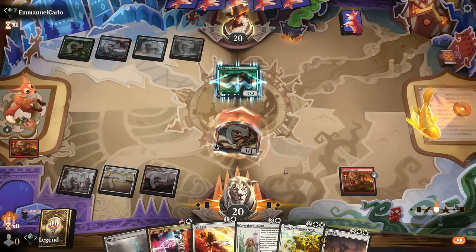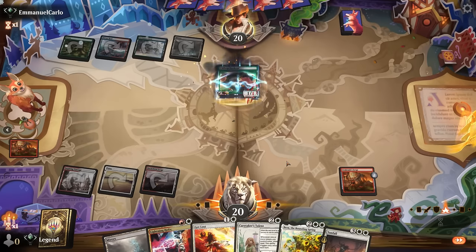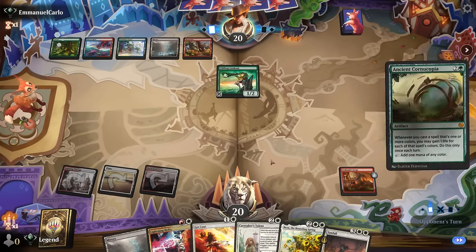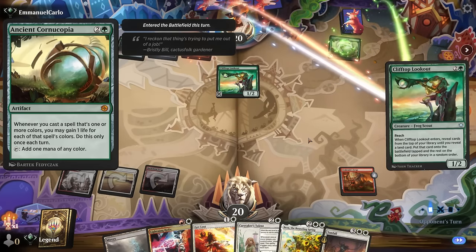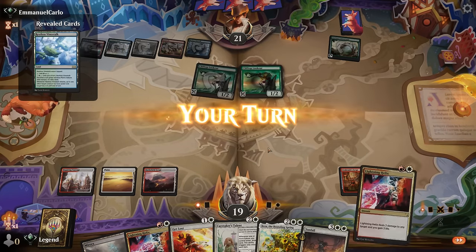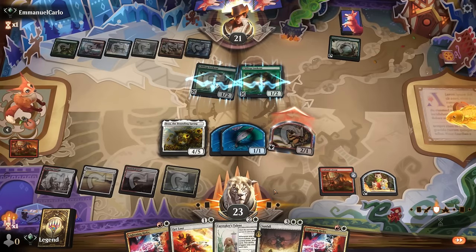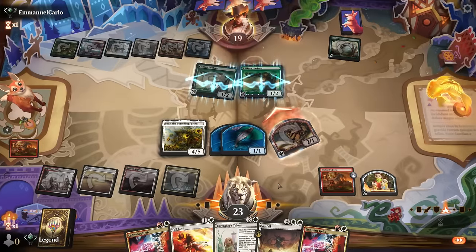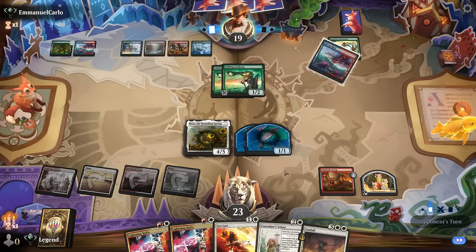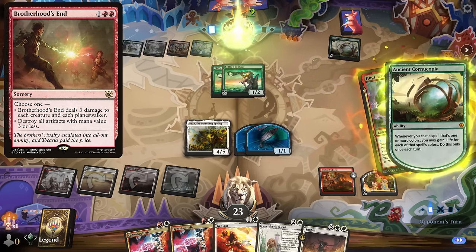We attack to send a message, and next turn if I play Beza I'll likely get a treasure. If they play another creature and I play Beza in the main phase I'll get an extra token. But I could also play Talent to start drawing extra cards. Ancient Cornucopia can also help them ramp, and another Lookout. So we play Beza, hit for two. Sunfall can also leave behind a larger token, but I'm still probably more interested in getting the cards flowing with Caretaker's Talent. The opponent likely has a couple sweepers of their own.